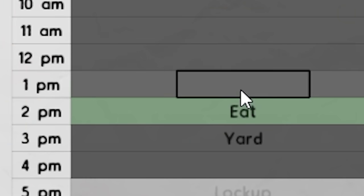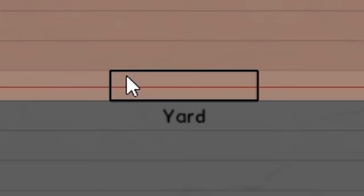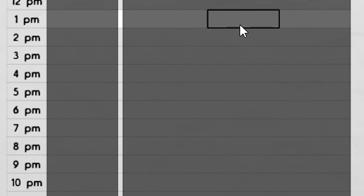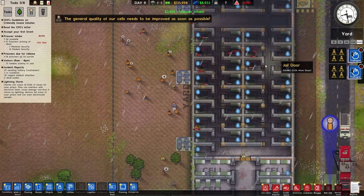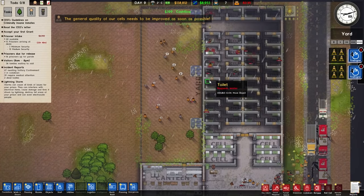A storm's a-brewing! Can I send everyone outside? I'm just making the entire day yard time. They're free range prisoners — you love to see it. It goes well with the open plan. Sending everyone out into the storm — great.